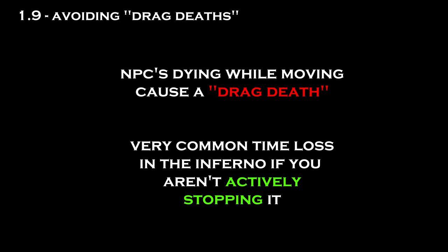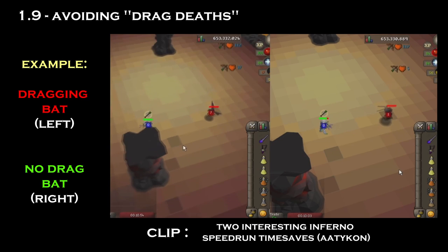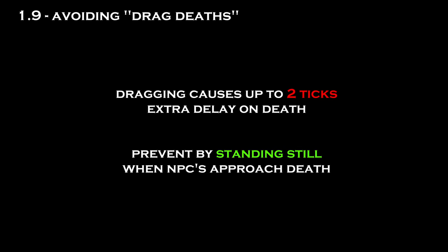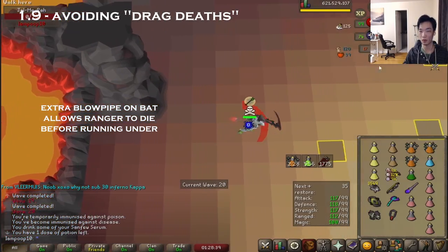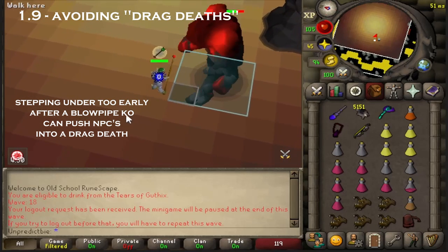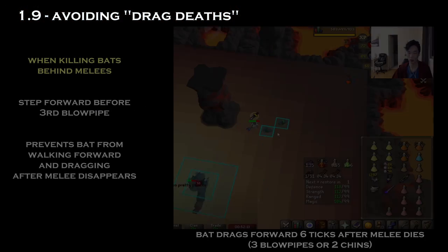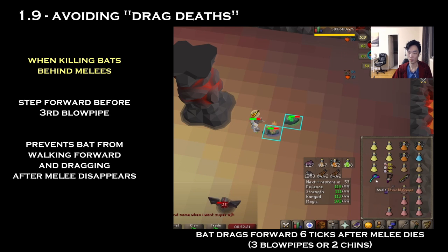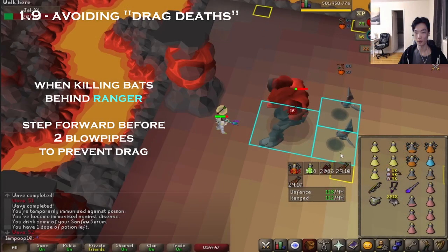If a monster dies while it's moving, it will drag before dying. This occurs often since range damage happens after you've fired your weapon — so if I shoot a melee and then walk away, the melee will walk towards me before the damage actually registers, causing a drag death. Doing this can cause up to 2 extra ticks of delay before starting the death animation. So if you think an NPC such as a melee or a bat has died, don't move until after the death animation has started. This is especially the case when running through monsters such as a melee or a ranger to scythe something behind it — always wait a tick before the hit registers, before you walk underneath or away from dying NPCs. Additionally, if you're blowpiping a bat behind a dying melee, you should step forward on the third blowpipe after the melee has died, or else the bat will walk towards you, potentially causing a drag.